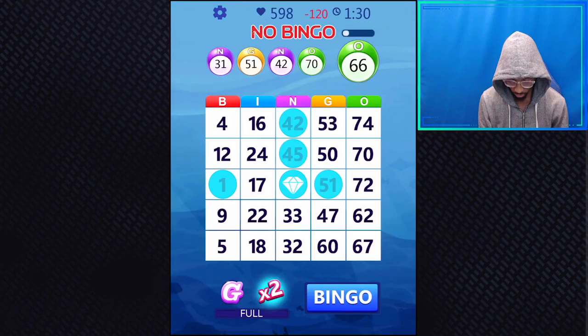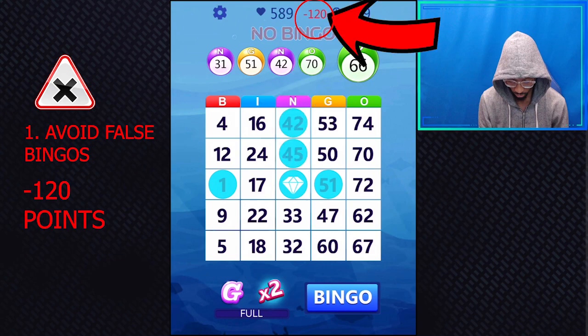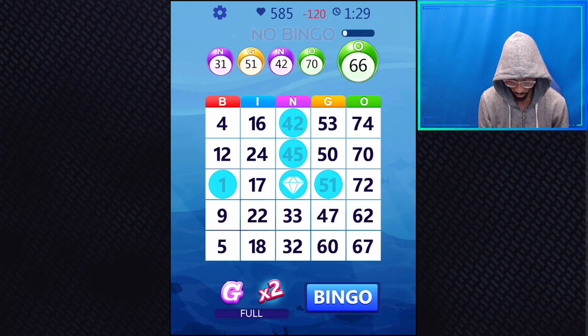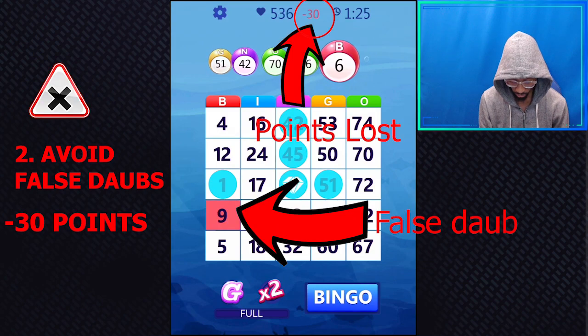We got the rules out of the way — now let's go over the tips. Number 1: Avoid premature bingos, also known as false bingos. False bingos cost you 120 points off your score. This adds up, so be careful not to get any false bingos. Number 2: Avoid incorrect daubs. False daubs will cost you 30 points each. All of this adds up and can cost you the game.